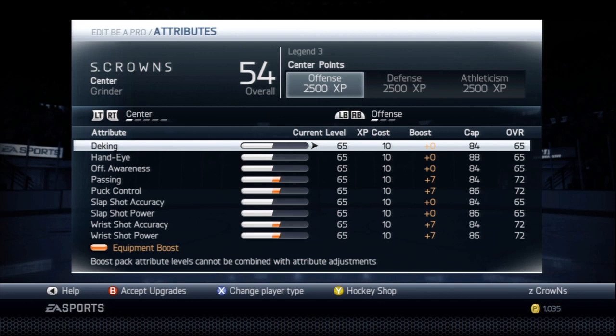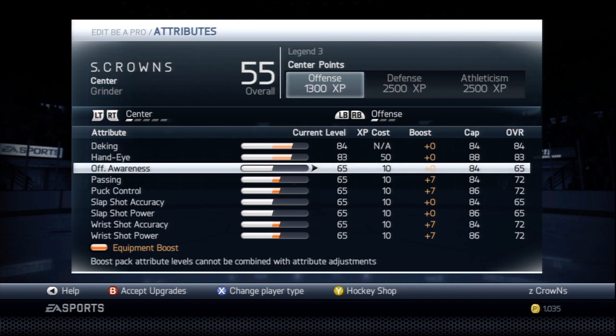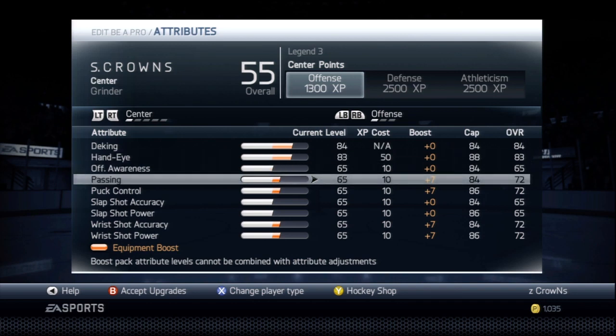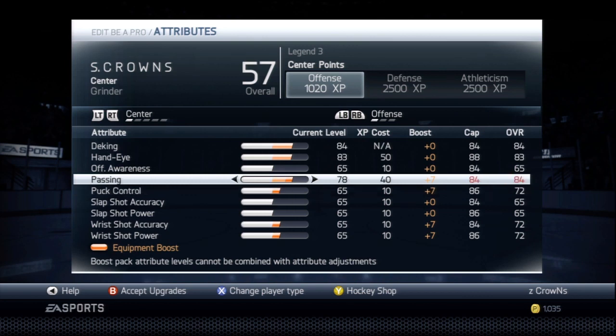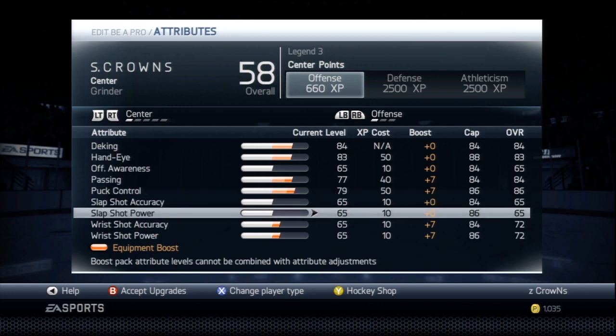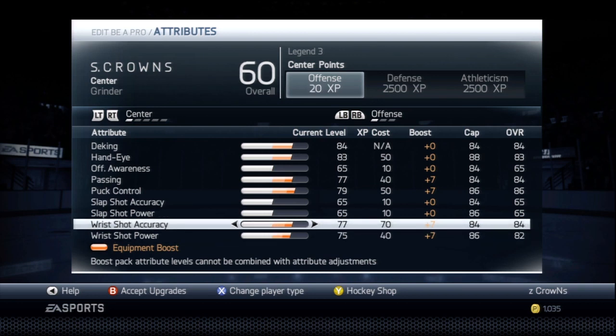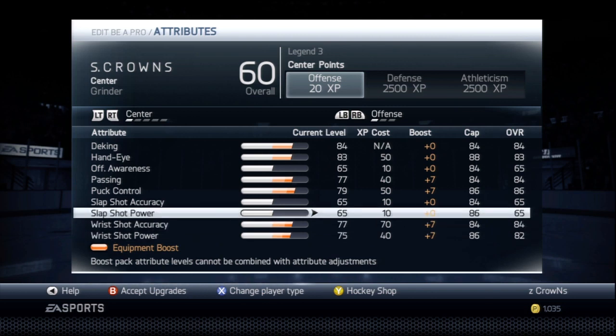For deking, put it straight to max at 84. Offensive awareness — don't touch that, just leave it at 65. Passing, put up to 84. Puck control, put up to 79 — with the boost it's an 86. Slap shot accuracy doesn't matter, and wrist shot accuracy max out both. You're going to want 84 wrist shot accuracy and 82 wrist shot power.